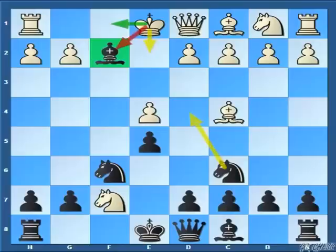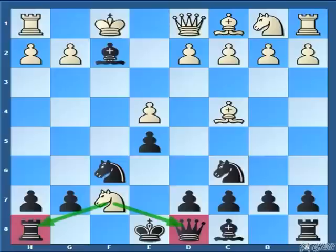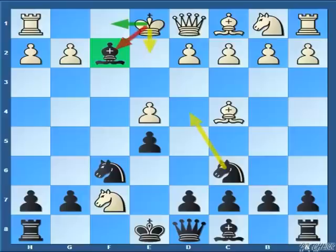After knight captures f7, bishop captures f2, instead of taking that bishop, white king just runs away. Please note that at this point white king goes to the e2 square, then it just gives a free tempo to the black knight. So that cannot be good. The most critical square is king to f1.